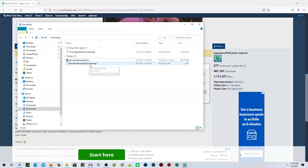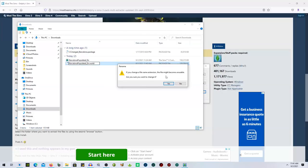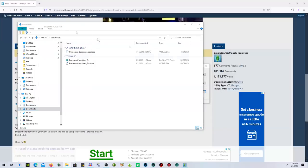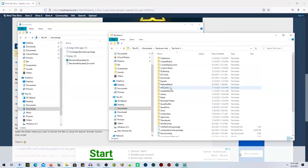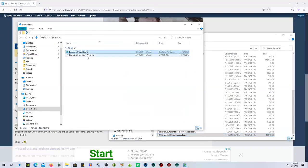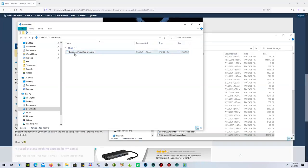You just hit Extract, and it takes literally two seconds. Here it is — 'Barcelona Populated' — and it says .package. Since it's a world, you have to click on it and delete 'package,' then type 'world,' so it says .world. It'll ask if you're sure you want to change the file name — yes, because it needs to say .world when you put it in the correct folder, otherwise it won't work.